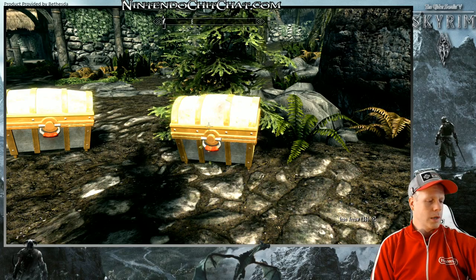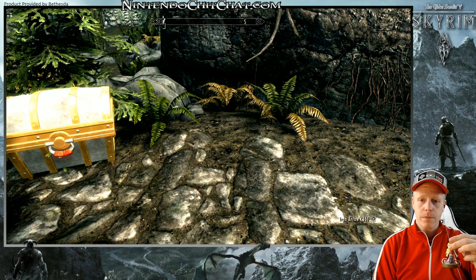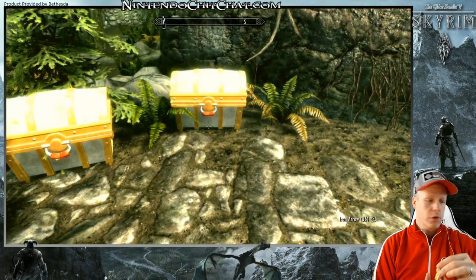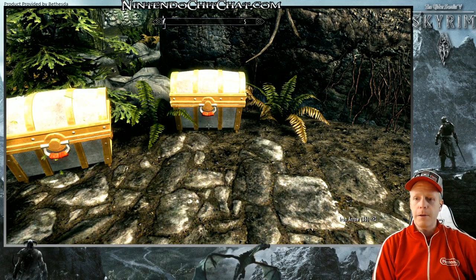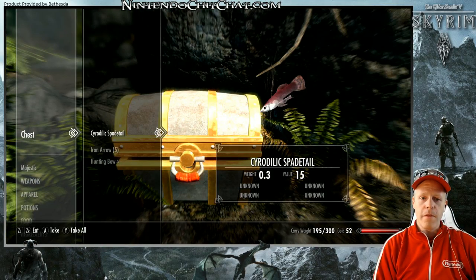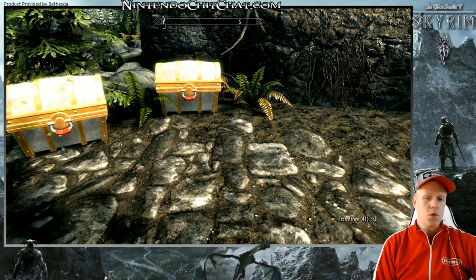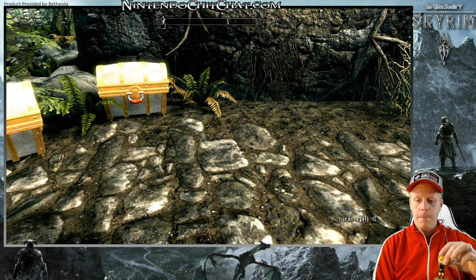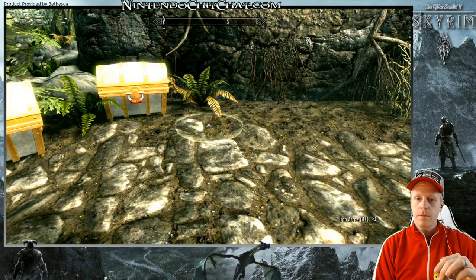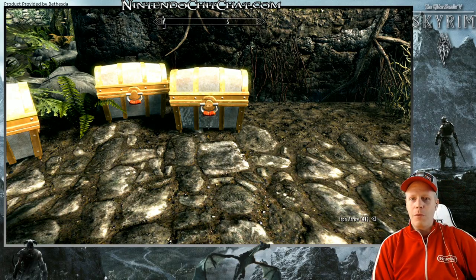Let's use some more Zelda franchise Amiibo. We got Princess Zelda here — scan her in with the right trigger. We get some fish, a hunting bow, and some arrows. No special gear yet. Let's do Toon Link. Another chest appears — this area in Skyrim will be full of chests before we're done.